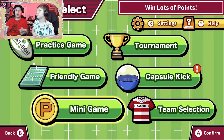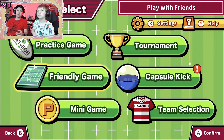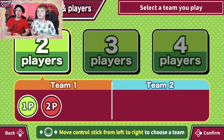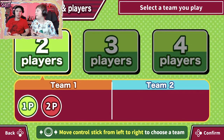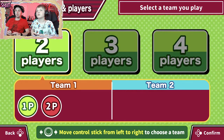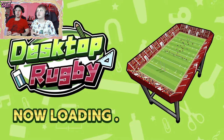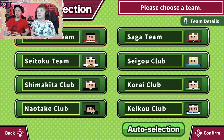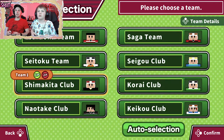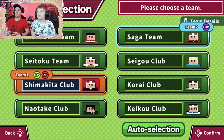This is Tabletop Rugby, so you can see there's stationery and different things — you are playing on tables. Let's get into a game. We'll stick with just a friendly and play two players. Are we going to play the same team against each other? Same team. We've got five minutes and we get to choose our team. I'm going to be the Shima Kita Club and the computer can be the Saga team.